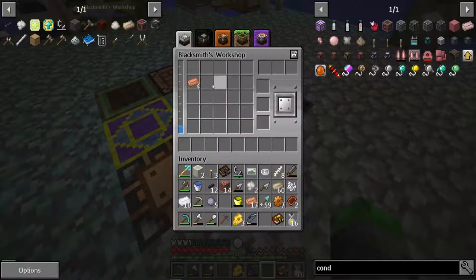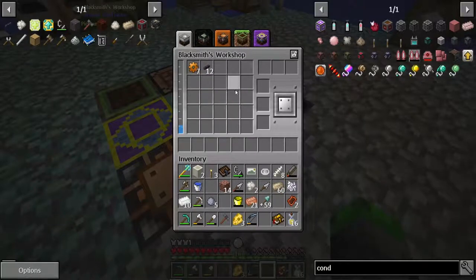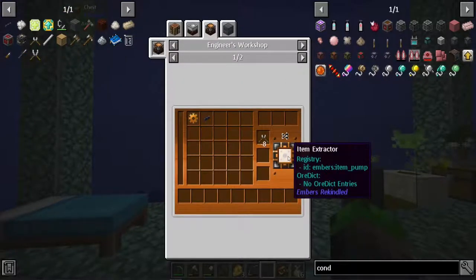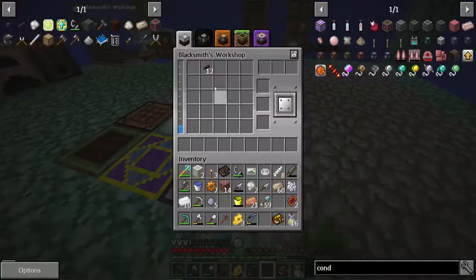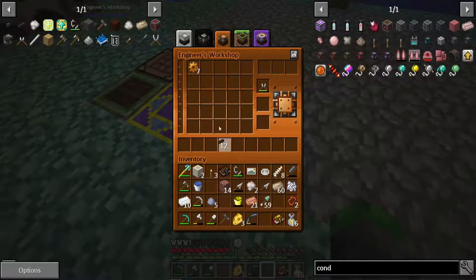Yeah, we'll just break the hammer. Oh shoot, broke the hammer. Alright, uses — let's go back here. Hit A, so this needs to go into the engineer's work table, not this again. Alright — boom, so I've only got five of these, dang.